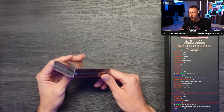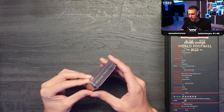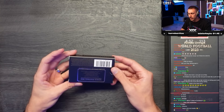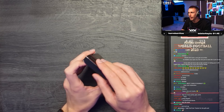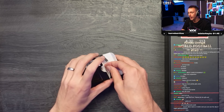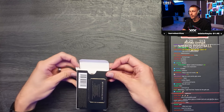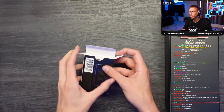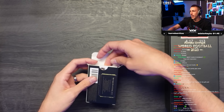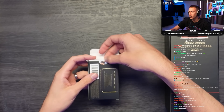Here we go, the first one. I have no idea how many cards are in each of these. They look expensive - they are. I'm trying to figure out how to open it. If I open it backwards you'll see the back of the card, so I have to just pull it out as it is. Who's that? That looks like Jack Grealish.